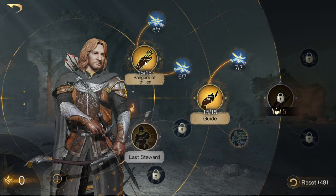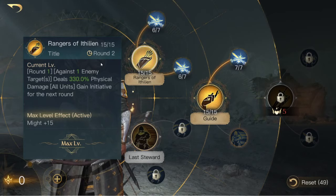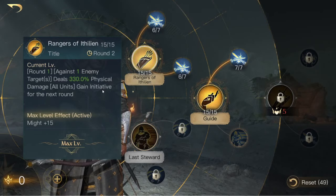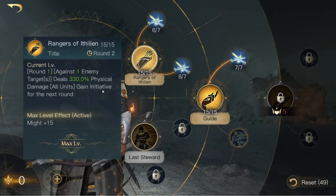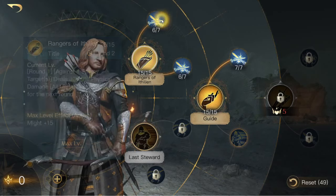As soon as I could, I put one point in Rangers of Ithilien. This is a skill that goes off on round 1, with a 2-round cooldown, so it goes off on rounds 1, 4, etc. It does reasonable damage, but more importantly, it gives your entire army initiative in the next round of combat. That is absolutely massive, because initiative means your units are guaranteed to attack first — they do their damage, the enemy loses units, and then with a reduced army the enemy attacks back, meaning you're taking less damage because you've already killed some of their army.